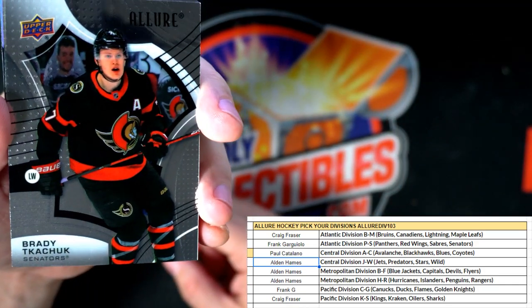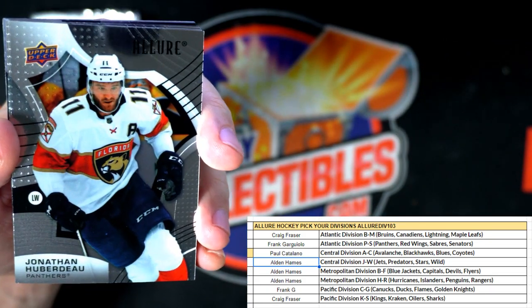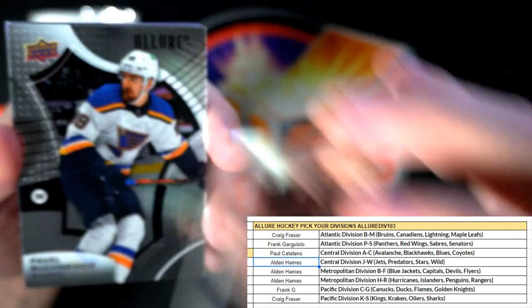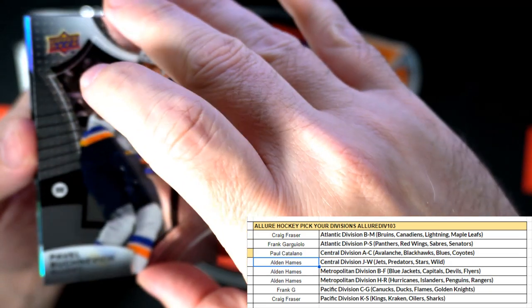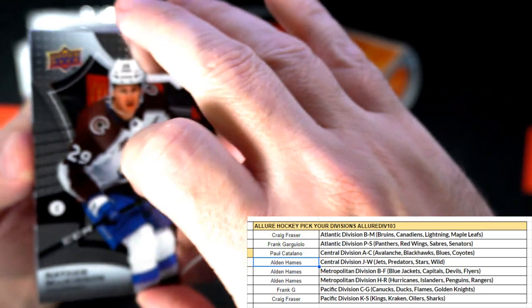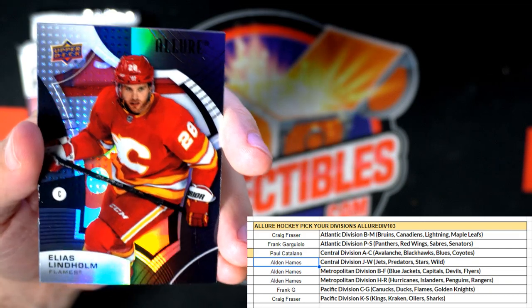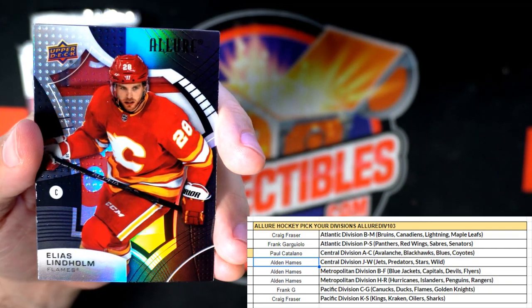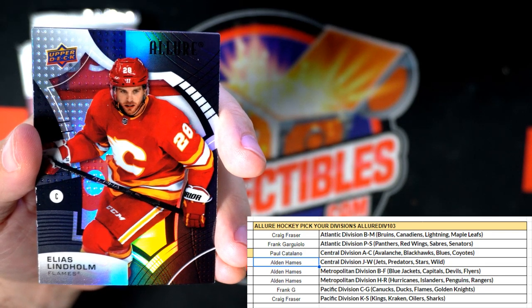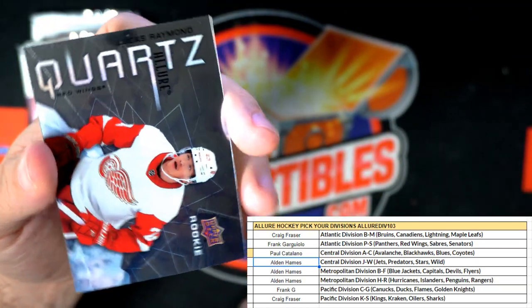We got Brady Tkachuk for the Senators. Jonathan Huberdeau, Tampa Bay Lightning. We got the St. Louis Blues. Nathan MacKinnon, Avalanche — that dude's a beast man. Elias Lindholm for the Flames — that's a nice refractor, Calgary Flames. And let me see who's got the Flames — Frank G, that one's coming out to you man, nice one Frank.